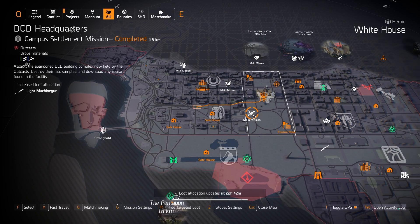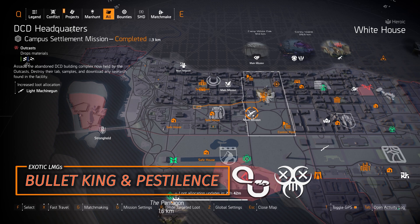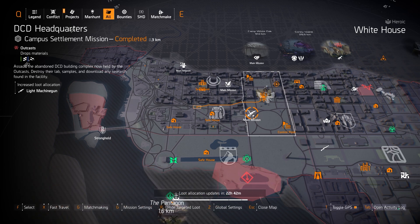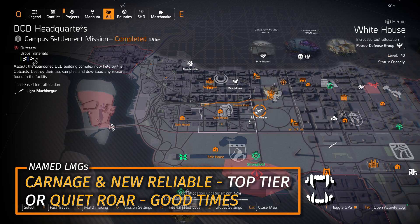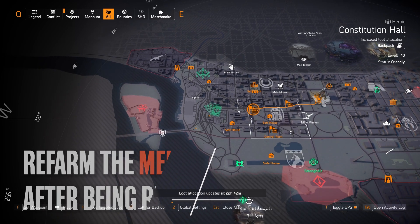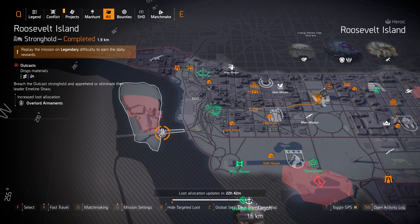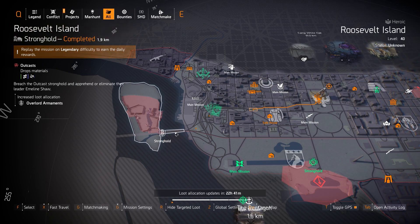We've got Light Machine Guns at DCD HQ. There are two exotic LMGs: the Bullet King and the Pestilence. I personally prefer the Pestilence over the Bullet King — I think they need to buff the Bullet King's base damage. There are also several named LMGs definitely worth farming for. Backpacks at Constitutional Hall if you want to re-farm the Memento backpack after getting it from the Season 3 reward track. And then Overlord at Roosevelt Island for Fox's Prayer Knee Pads — farming Roosevelt Island today lowers the loot pool and lets you farm faster for it.